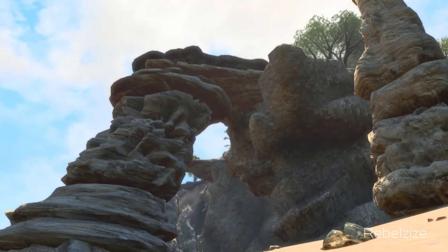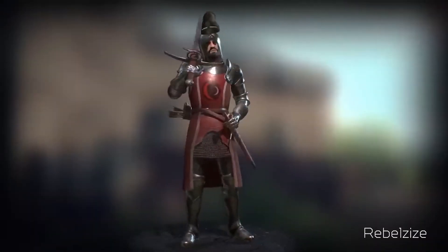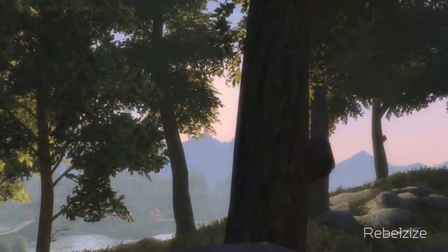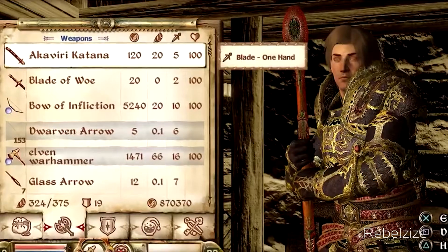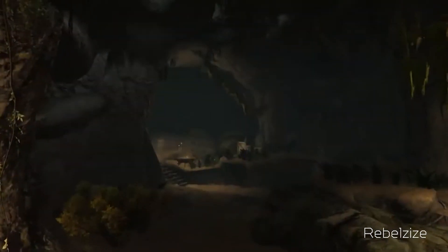This includes a lot: new character models, new textures for cities, interiors and landscapes, a lighting overhaul, original armor and weapon designs, as well as NPC voice work, upgraded combat and magic mechanics, a more comprehensive UI, and even a few quality of life improvements like dungeons with quick exits.